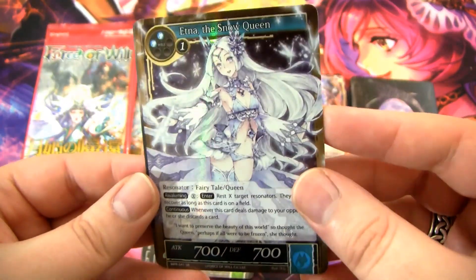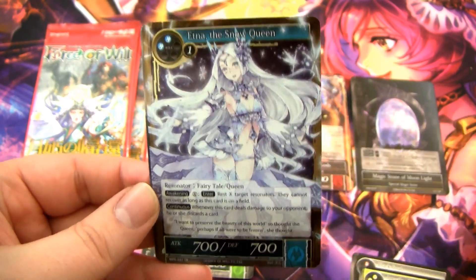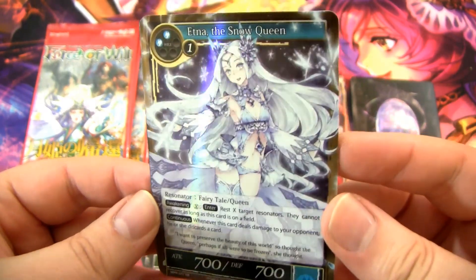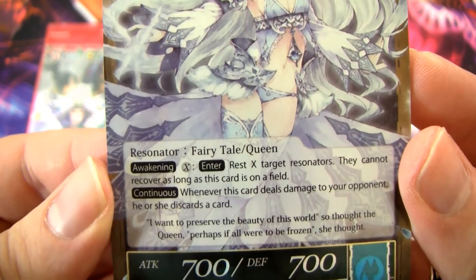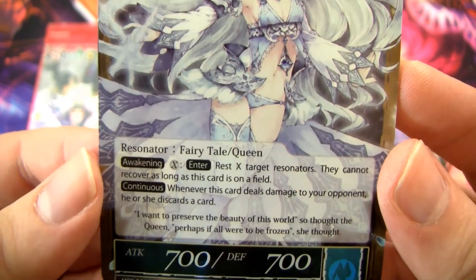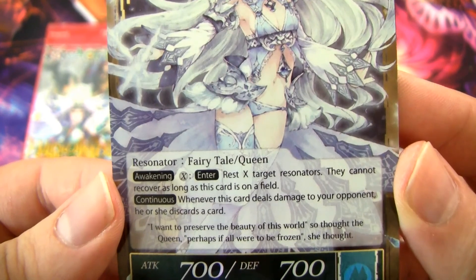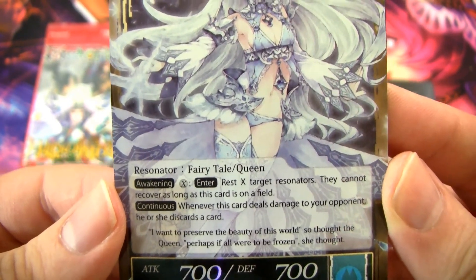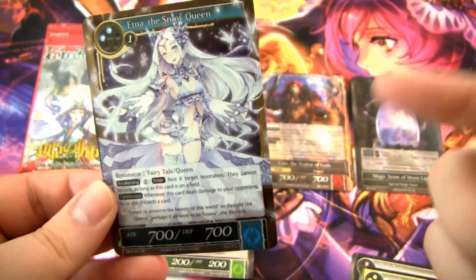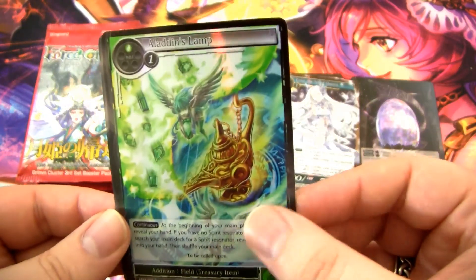Then we have a super rare: Etna of the Snow Queen. This card was worth a little bit of money back in the day. She's a good card — if you watched my first random buys video, you saw the ton of promos I got of her. This is the original version; she's a Fairytale Queen with an Awakening cost of X. You can rest X target resonators and they cannot recover as long as this card is on the field. Whenever this card deals damage to your opponent, he or she discards a card. This card's really good — you can lock down and stall, and if you have a bunch of cancels and counters in your hand, it's really powerful.